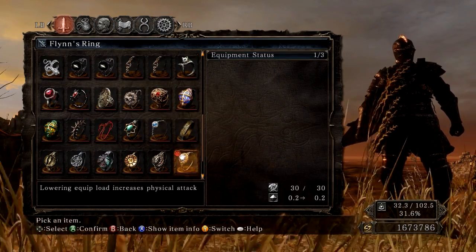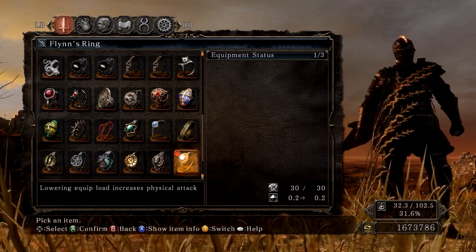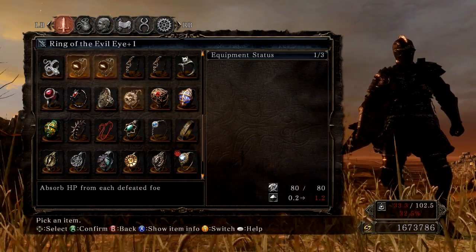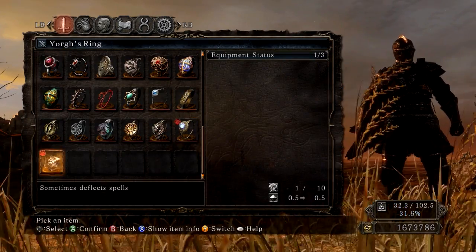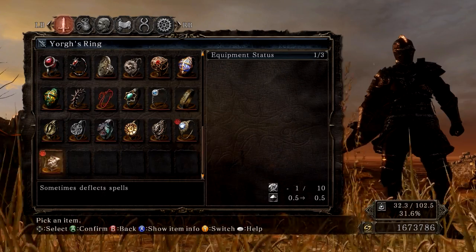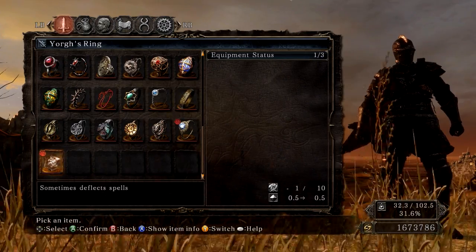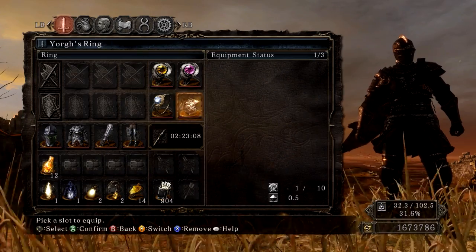Flynn's Ring will increase your physical attack — the lower your equip load, the higher your physical attack will become. Also there's Yorg's Ring, which is a very weird ring — it sometimes deflects spells. I think this might be a defective item because when you rest at the bonfire it breaks, but it doesn't really break. It's really weird. I think this might end up being a defective item that is thrown out, but I'm not 100% sure right now.